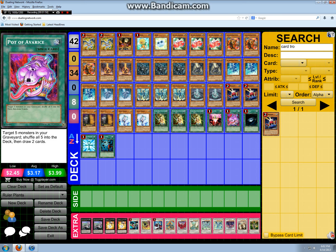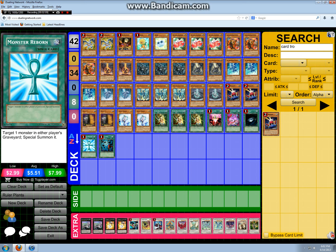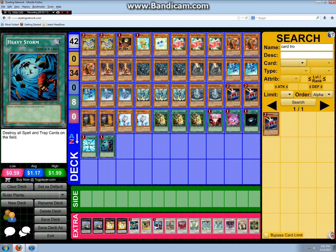You also have your three broken super rejuvenations to replenish your hand after discarding. One-for-one is a staple plan. You can also opt not to play dark hole just because dark hole isn't being played right now — I just find it staple since there are a few decks it doesn't hurt. You also have monster reborn and heavy storm.